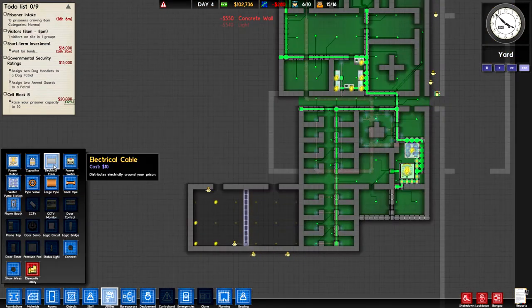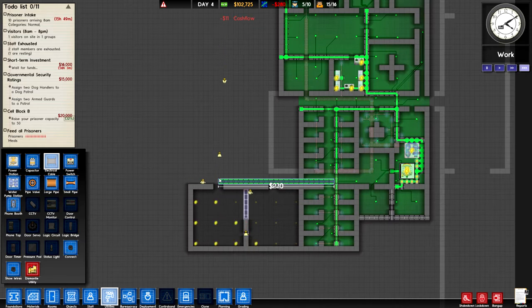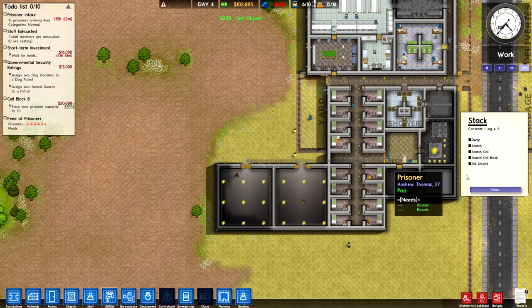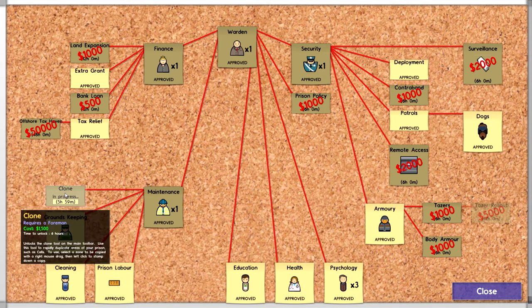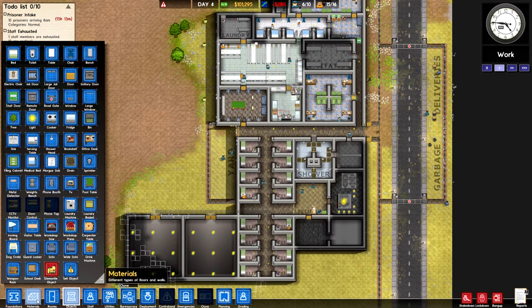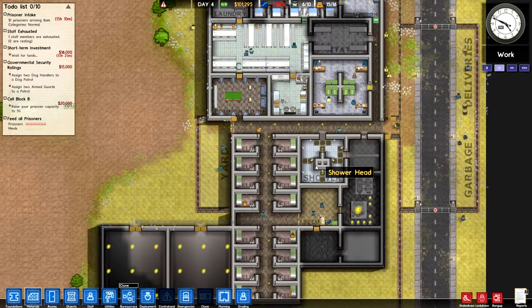The utilities aren't powered just yet, so let's run a cable right down the middle because I'm probably going to expand these cell blocks a bit upwards. Let's sell all these logs again — a nice little cash boost but it's a little bit micro-intensive and gets a bit obnoxious. In bureaucracy I'm going to want to unlock the clone feature so I can just copy these cell blocks right on over and not have to worry about it too much.